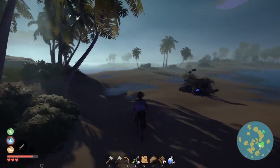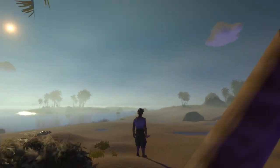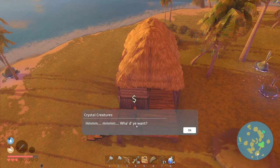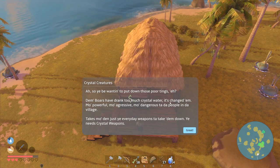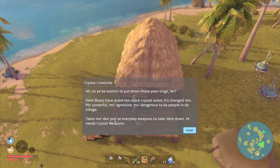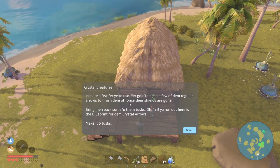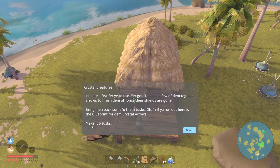Before heading back, we need to find the hunter. I can see a little house in the distance. The hunter explains that there are boars on the island that have drunk too much crystal water — making them more powerful, aggressive, and dangerous. Regular weapons won't take them down. He gives us some crystal arrows to remove their shields, then we finish them off with regular arrows or a sword. He also gives us a blueprint to craft more crystal arrows, and asks us to bring back five tusks.